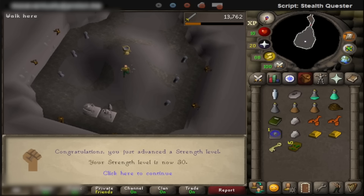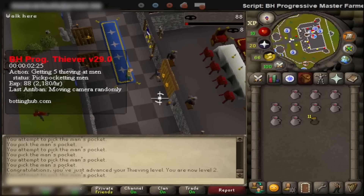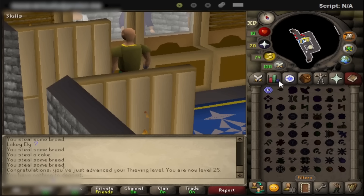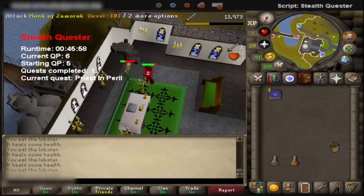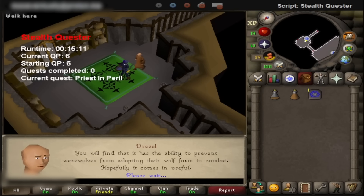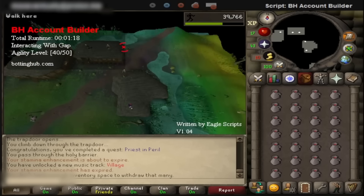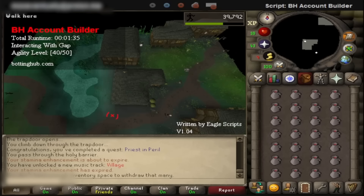I was going to the gym and didn't want to set up the quest, so I started some simple thieving training instead using BottingHub's progressive master farmer script and got to level 25. Now I can finally start Priest in Peril, train my defense stat, and complete it — unlocking the Canifis rooftop course and finishing off 50 agility.